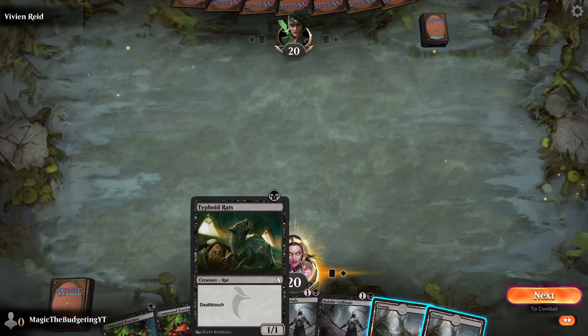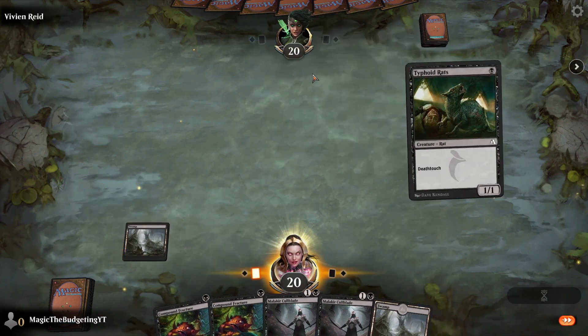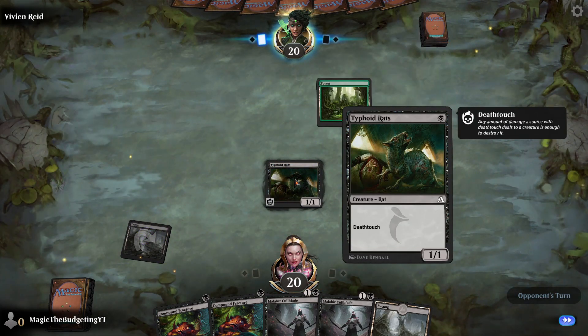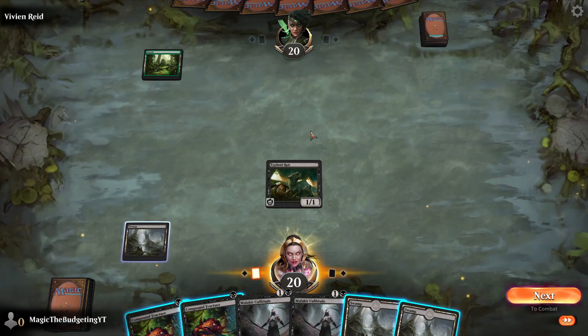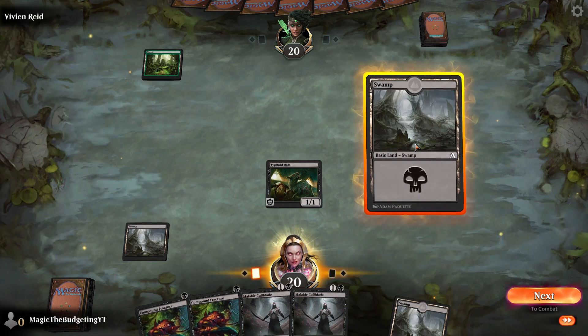All right, here we go. We go first — drop a Swamp and get our Typhoid Rats down. This creature has the Death Touch ability, which means any amount of damage — so if it enters combat with another creature, even if this dies, if it does any damage, the opposing creature will also die.